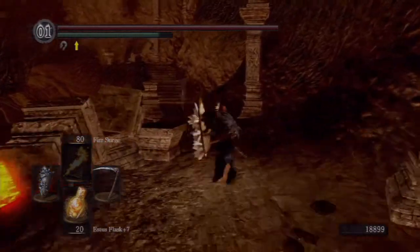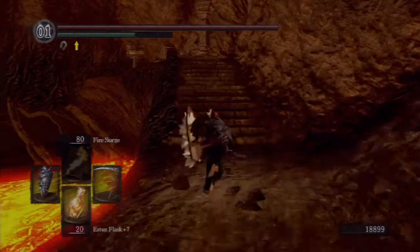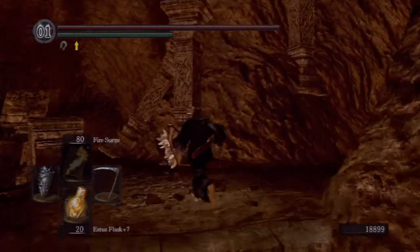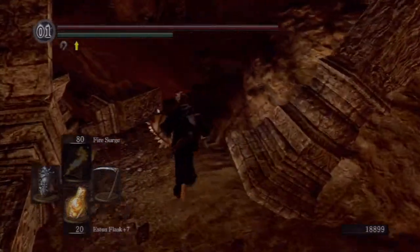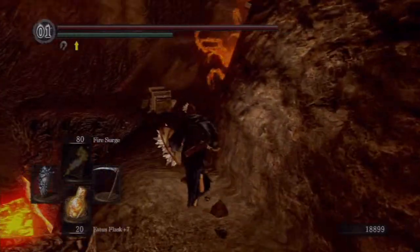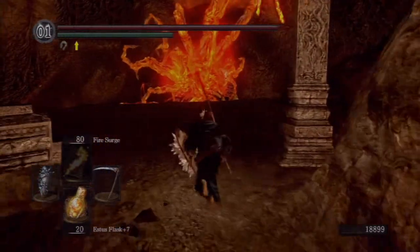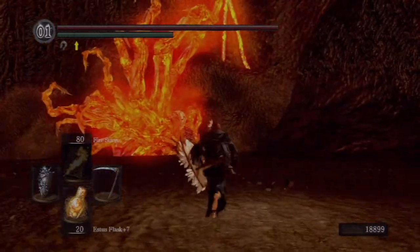Anyway, we are going to take out Ceaseless Discharge the easy way. There are pretty much three ways you can take on this boss. One is the way I'm about to show you, another is to get into that area on the right — it's kind of a safe zone — where he slams his tentacle down and you hack at it, and the other way is to fight him out in the open.